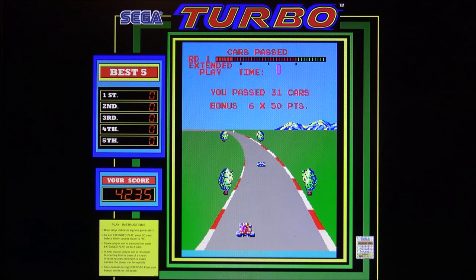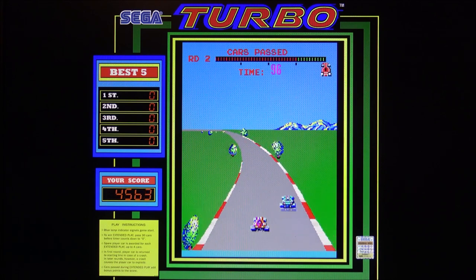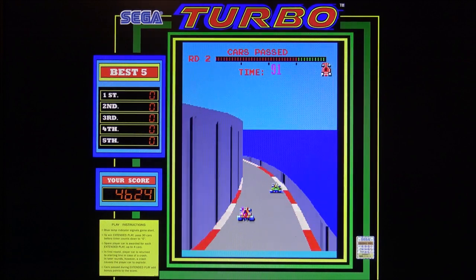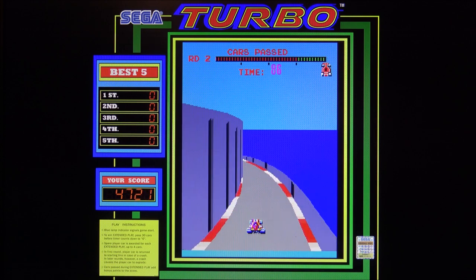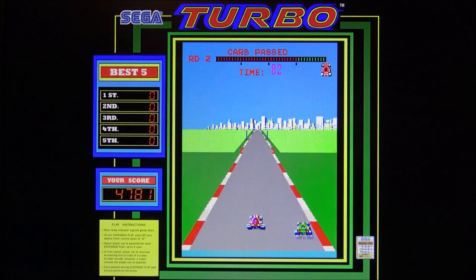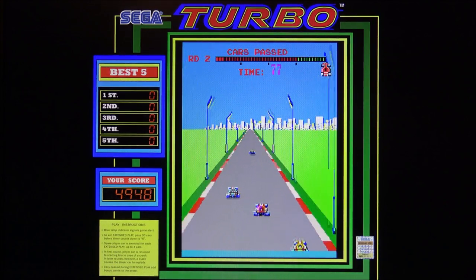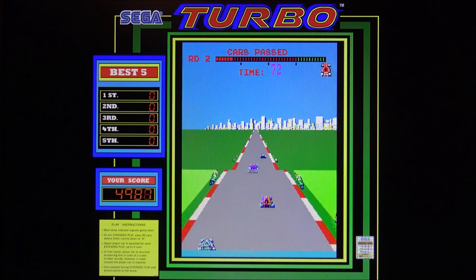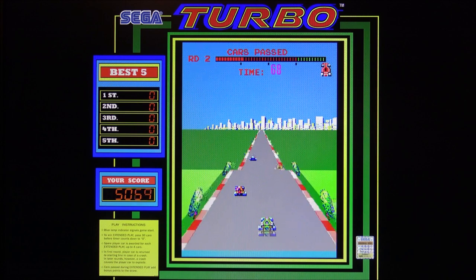Donc là je viens de passer les 31 voitures, c'est un peu le but du jeu dans ce Turbo : dépasser 30 concurrents. On peut se crasher autant qu'on veut dans le premier round — si on arrive à le passer on peut se crasher, on reviendra en bas de l'écran. Le but, c'est vraiment dans le temps imparti, c'est-à-dire 99 secondes, réglé dans les DIP switches, dépasser plus de 30 véhicules pour espérer voir le deuxième round. Et là, ça va changer d'un ton.